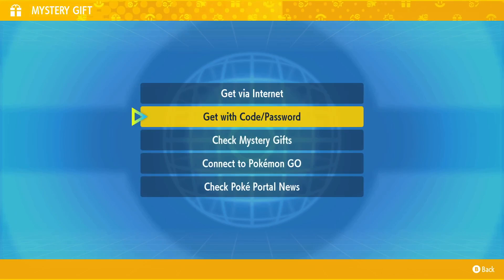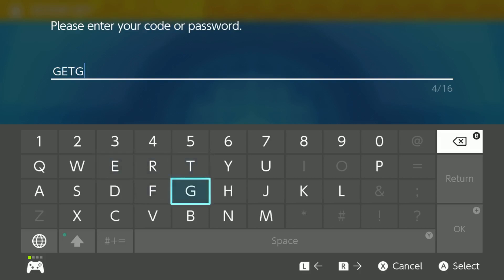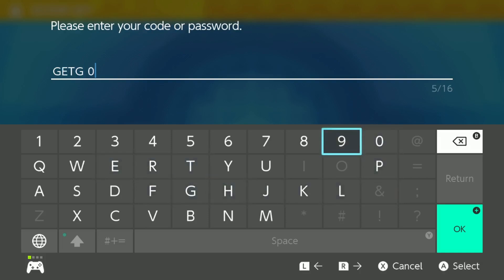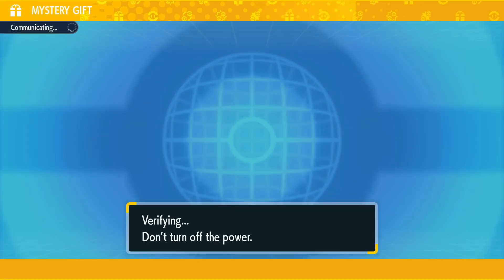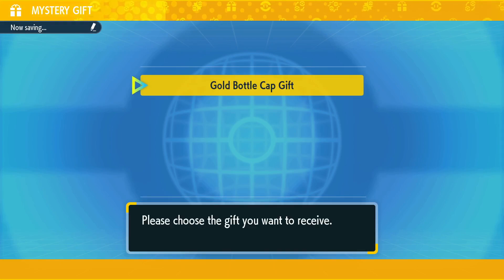So as always, connect to the internet, then head to Mystery Gift, and click on 'Get with Code/Password.' This one's a pretty good one, with the password being GETGOLD. And you will earn yourself a Gold Bottle Cap.